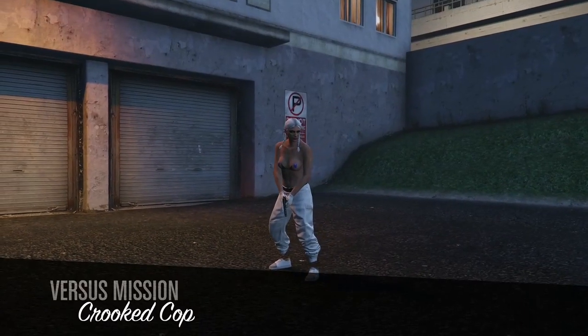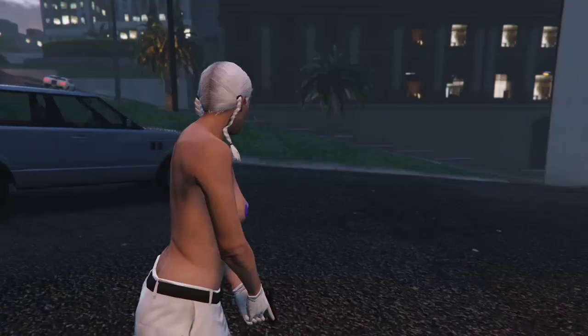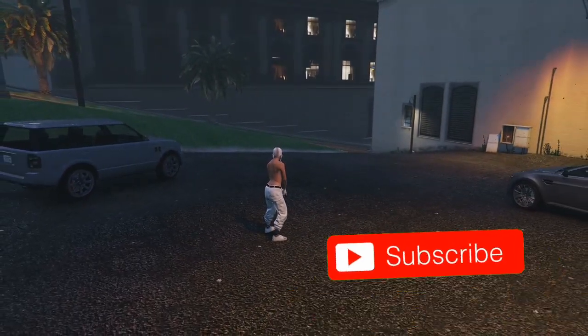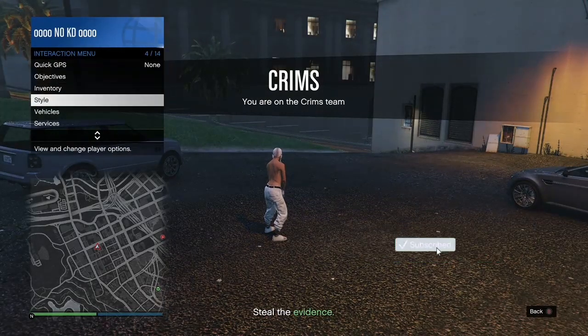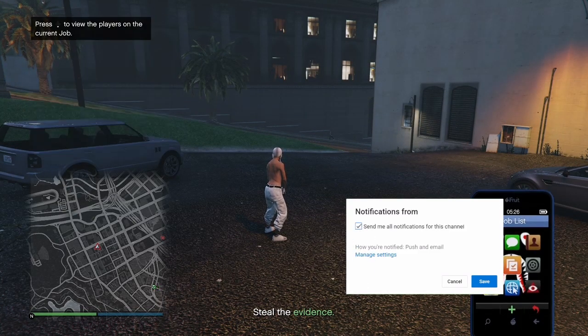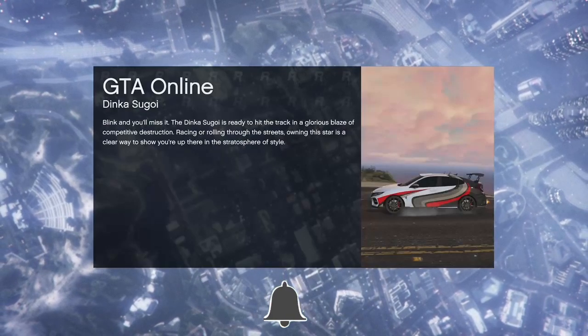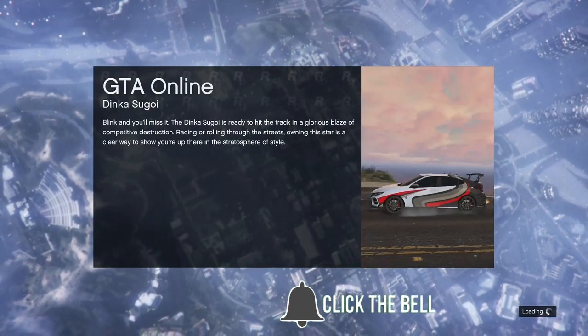When you load inside the job, open up your interaction menu, go to your styles, go to accessories, and put on either a rebreather or an earpiece. From there, open up your phone and quit the job. Once you go back inside your online session, you're gonna be able to change your shoes — if you don't like the shoes that come with the outfit you can change them to sneakers or whatever you want.